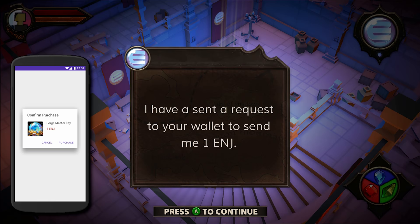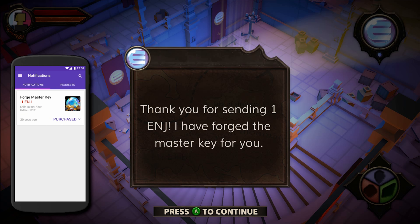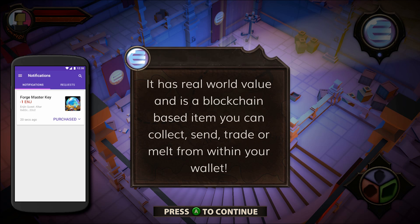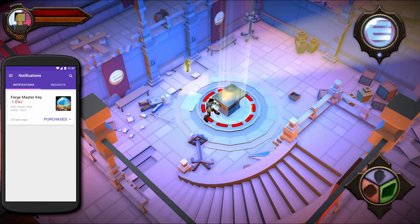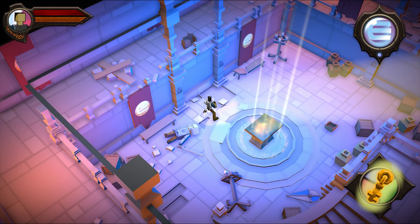This part of the demo shows the security and payment features of engine coin. A player has to approve the transaction request. The main reason we had to make sure that the engine wallet is the most secure in the world is the real life value of engine coin backed items. There's a lot at stake here, so we wanted to get as close to a hardware wallet as possible on a mobile device.